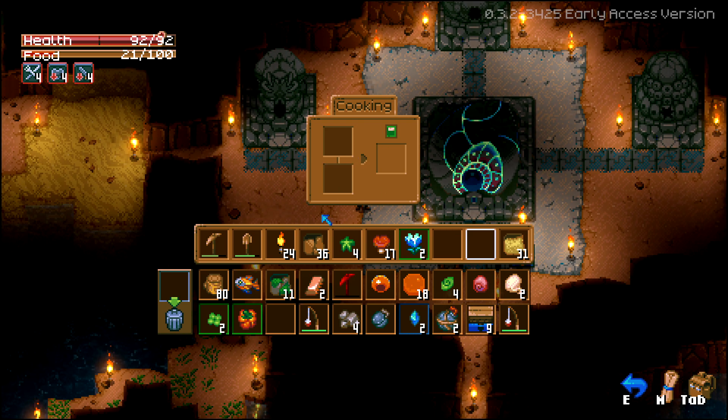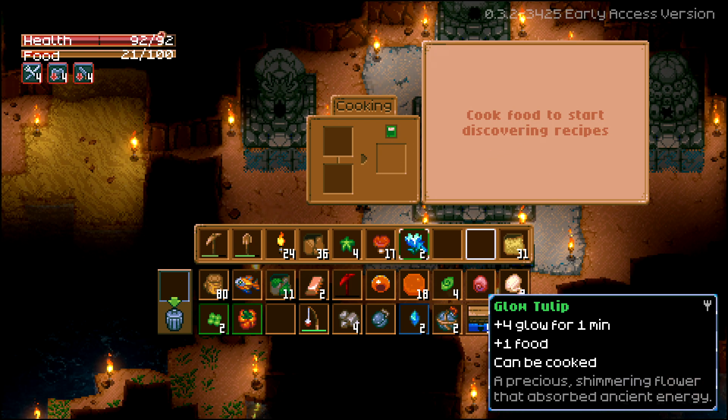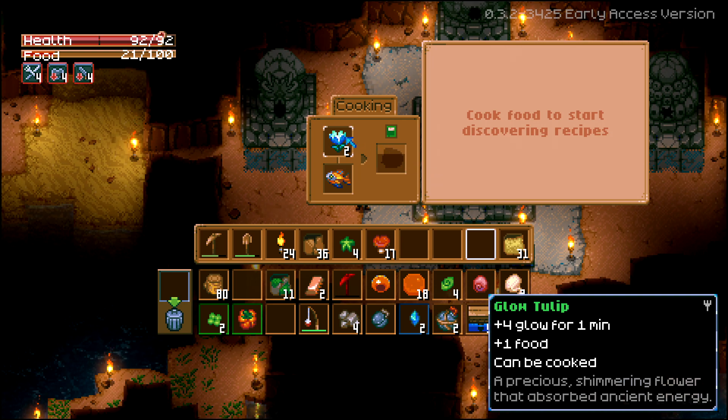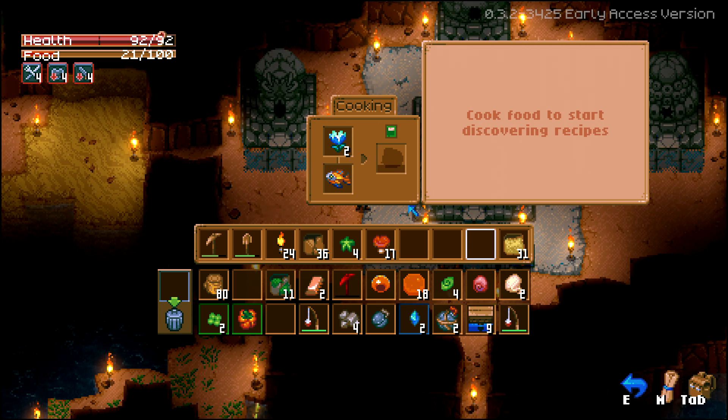'Start cooking food to discover recipes.' What if I put a tulip and a fish together? I just randomly placed those two together — we'll see what comes out.